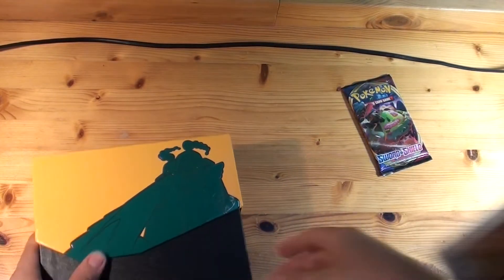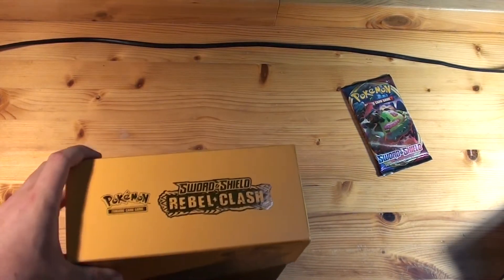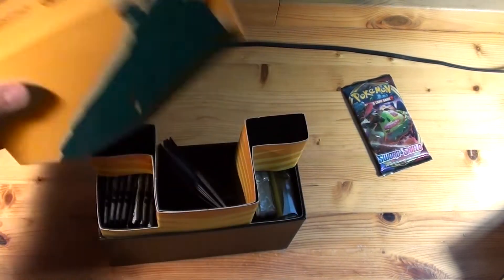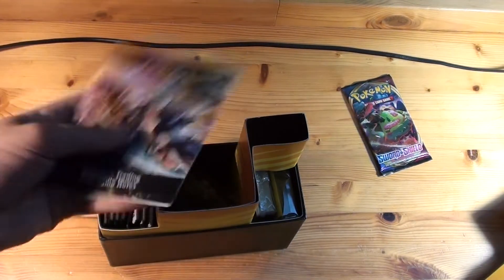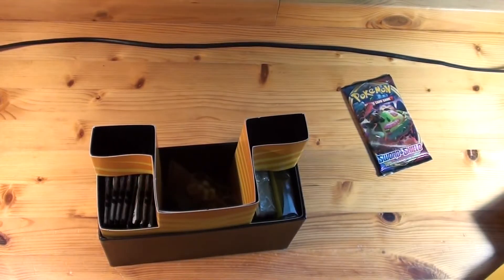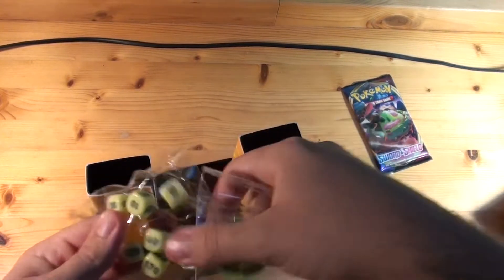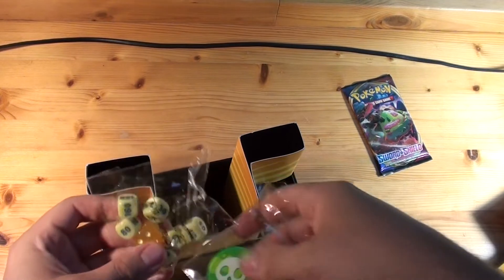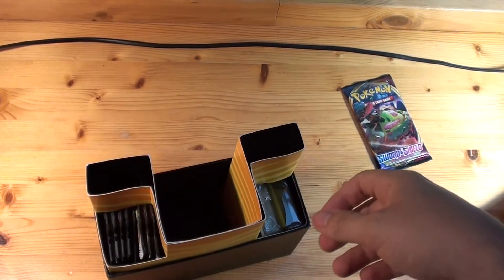Let's open this bad boy with a Copperajah — one of my favorite Gen 8 mons. It looks so clean. We have the game card rules, but we don't need those, we already know the rules. Some dice and some chips — I never used dice when playing the Pokemon card game.